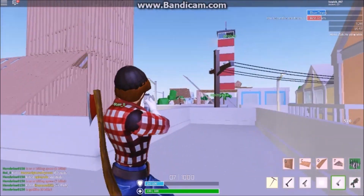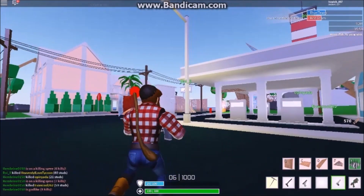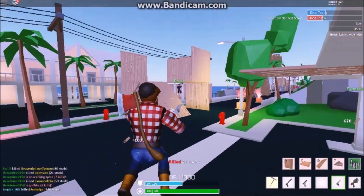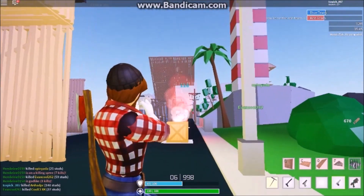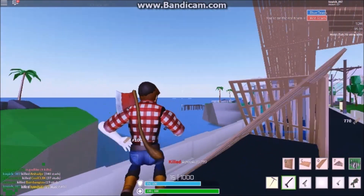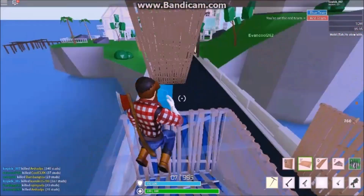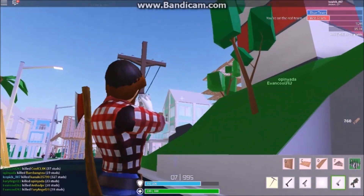There's a guy up there — first shot. Oh, nice deagle shot! Tried to get him — I got 110 damage on him and I got it! Oh no, that was my teammate from second. Let me edit a bit. This guy up there...